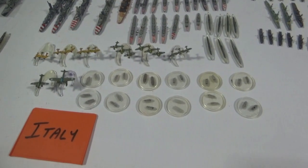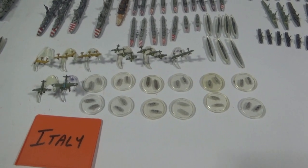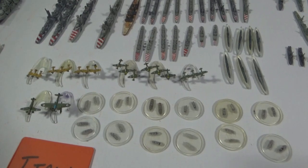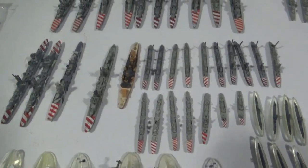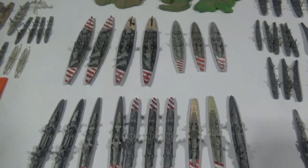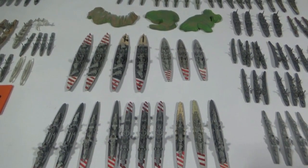Here's the Italians — lots of torpedo boats out there. Some aircraft, not a ton of aircraft with the Italians, but they're not known for it, right? But lots of cool vessels. The red stripes make them easy to pick out on a game board, and we've got some of the capital ships there as well.